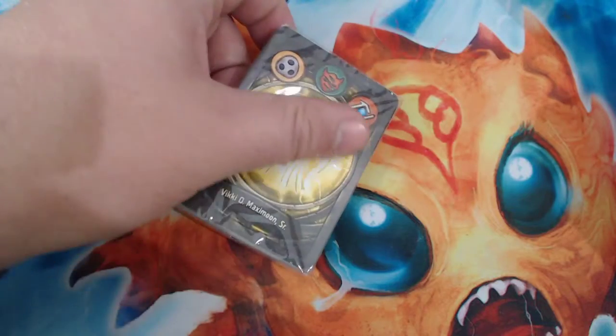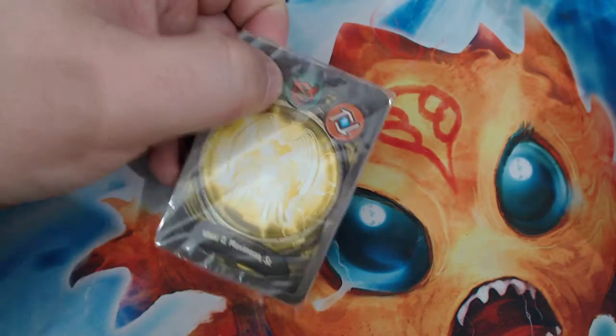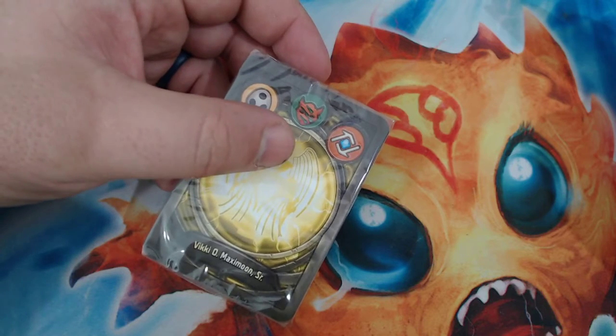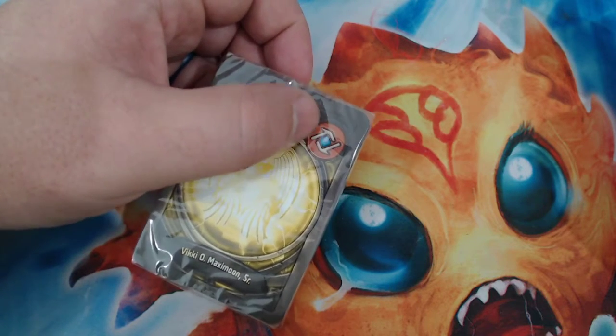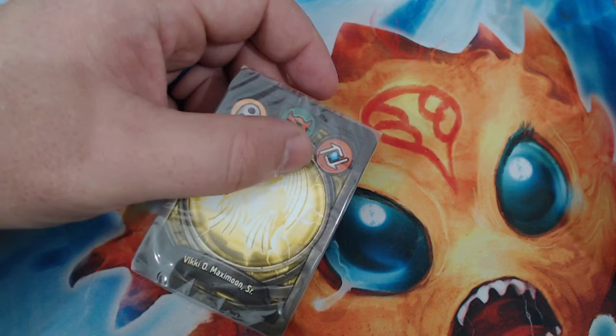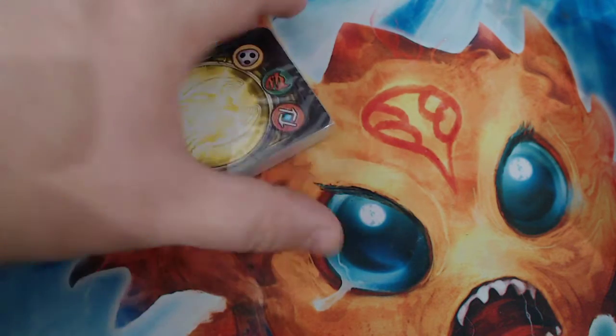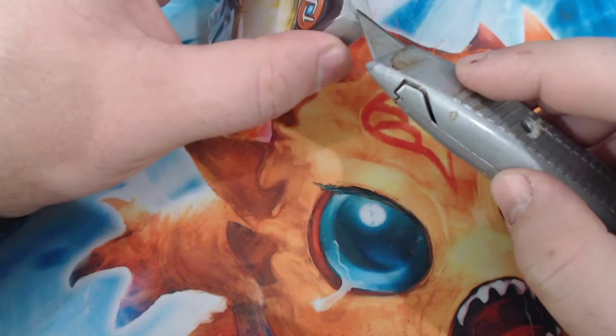So again, here with Untamed, I'm really hoping for a lot of just Amber generation. Good support, hopefully, in Logos — a lot of deck speed increase. And then in Shadows, some Amber control, maybe some board control in the form of damage.